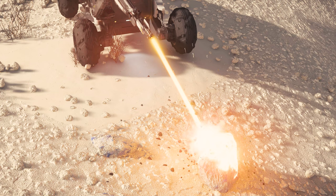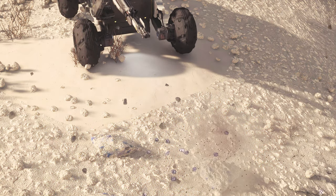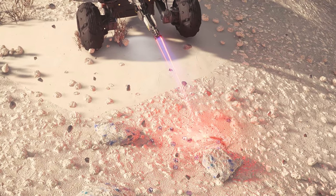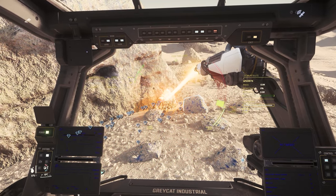Your ROC has a loading capacity of 0.8 SCU, which corresponds to countless occurrences. We first try to mine as effectively as possible without the transport ship and sell promptly, so that we can borrow and buy a transport ship, which then significantly increases the yield.